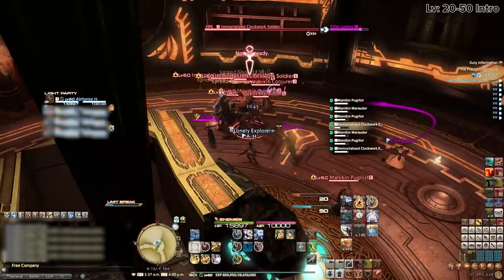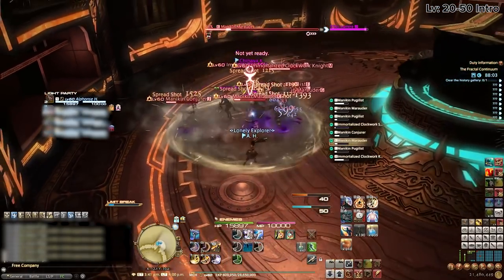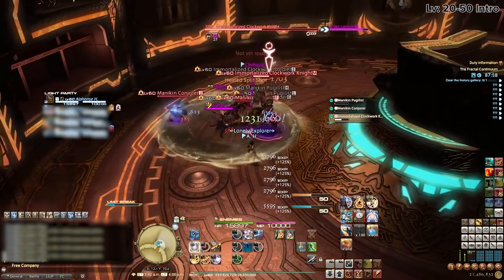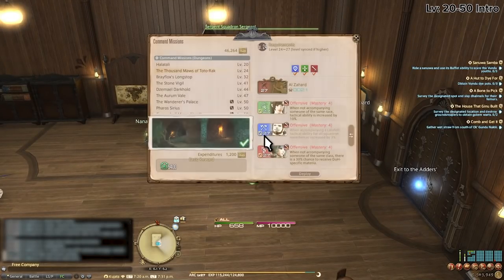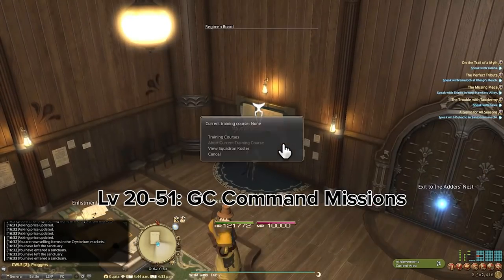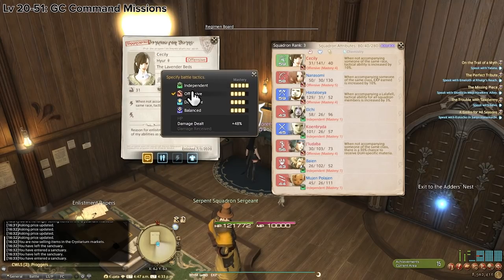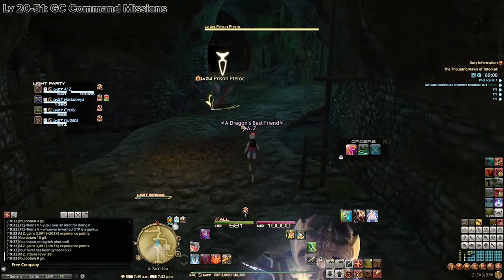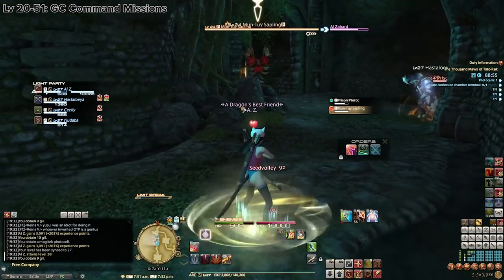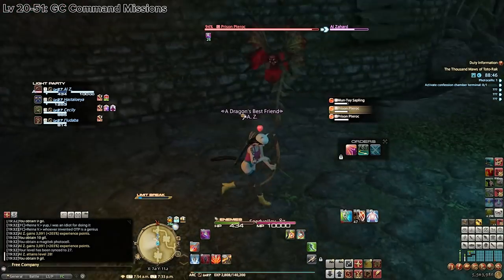For levels 20 to 50, this leveling range is actually quite fast and can be entertaining as you're unlocking new skills and learning your job. If you're a DPS player, spam dungeons with your Grand Company Squadron. Set your squadron to offensive mode — this gives significantly higher damage, and I'm certain my squadron does more damage than the average duty finder player. Queue times as DPS can be 10 minutes or more, which is time you could have been inside a dungeon getting experience, so the squadron removes that wait entirely.